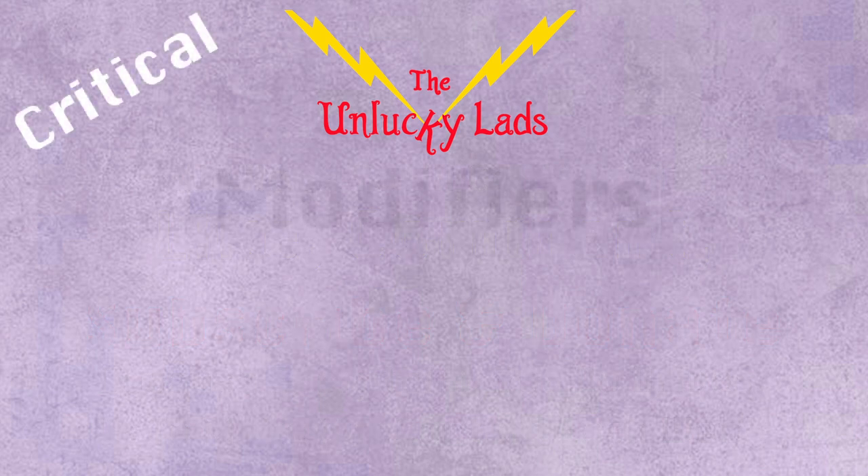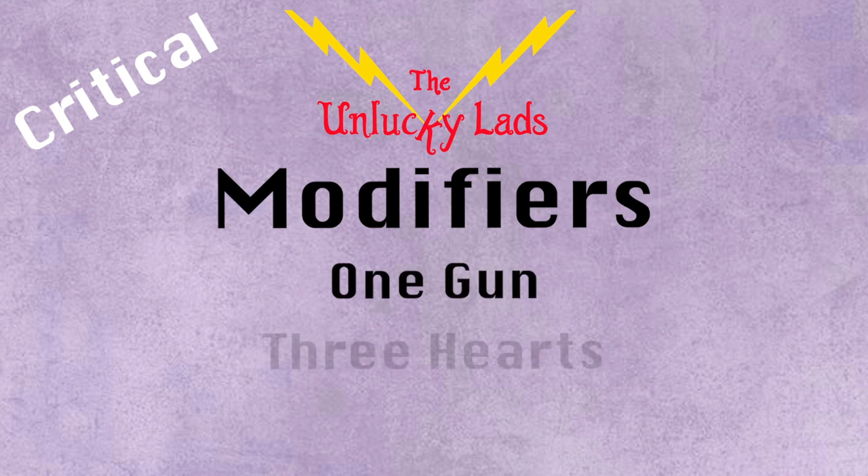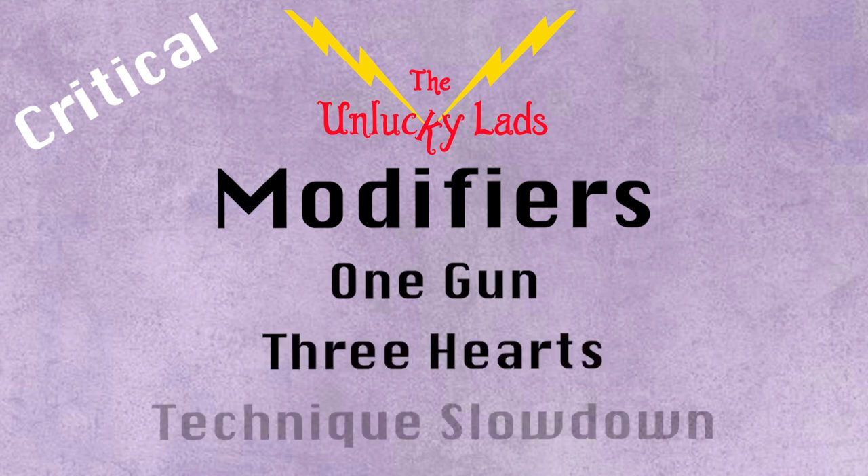For Critical this week, the modifiers will be 1 Gun, 3 Hearts, and Technique Slowdown.